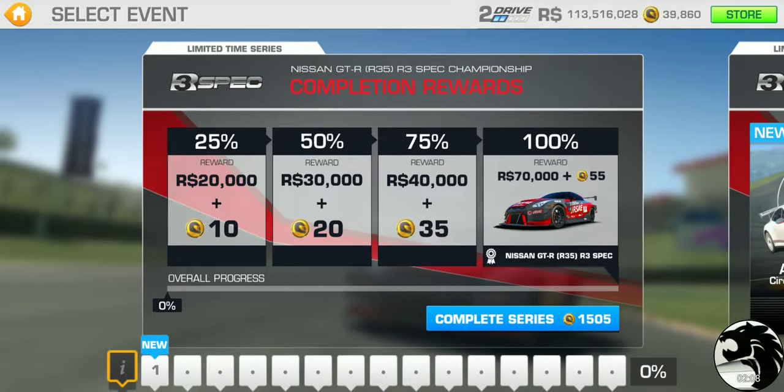Here's the breakdown of rewards. The big reward is the car itself at the end of the series. The GT-R R35 costs 850 gold according to the Real Racing website, making it very expensive. The base PR starts at 70 and goes up to 86.6 when fully upgraded — a pretty high-performance car that belongs in the elite section of your career.